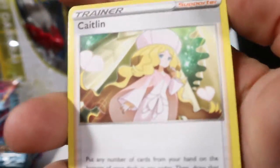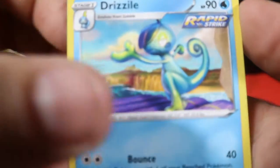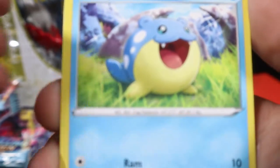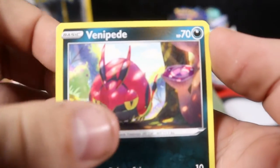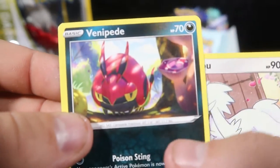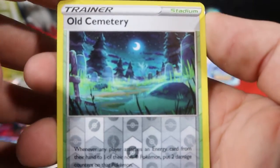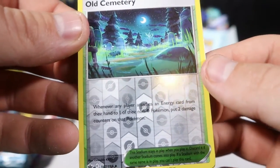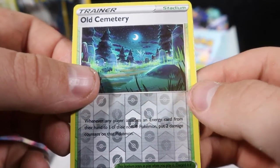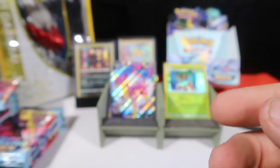Starting with the Leaf pack. Caitlin, Peony, a Drizzile, Gollet, Crabrawler, Spheal, Venipede — love the shadow work. 23 of the Leafs there. Furfrou, Old Cemetery — that is quite ominous and cool. And Galarian Weezing.